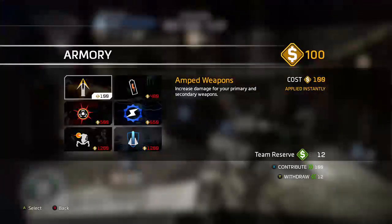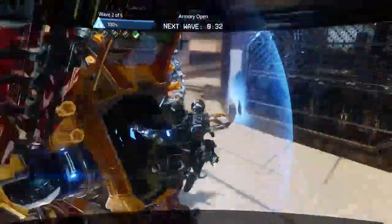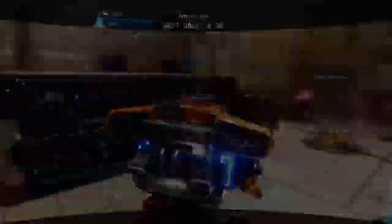When you respawn as your titan, if it's between rounds, buy an amp — it really helps in terms of getting your titan meter back in the future.